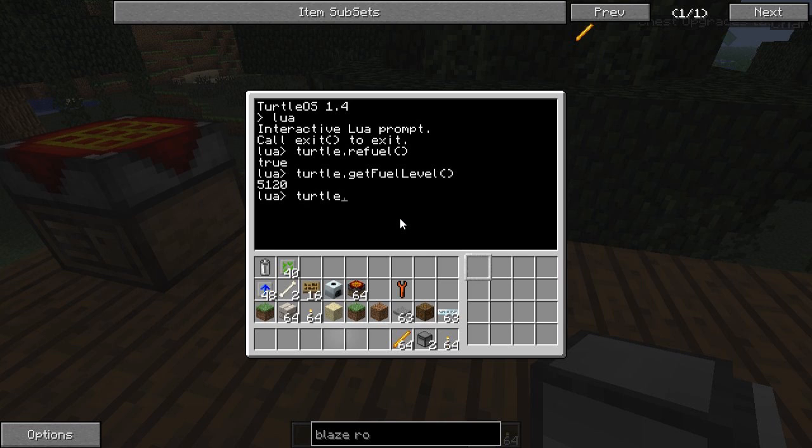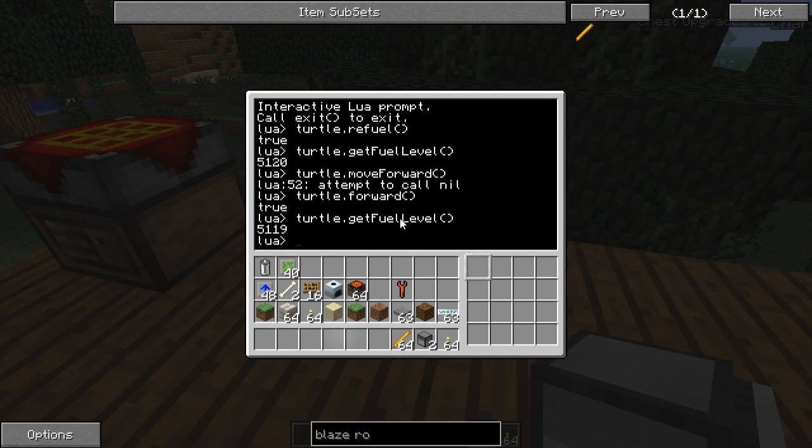So if we call turtle.forward, it moves. Then calling turtle.getFuelLevel again — now it's one less. So it uses one fuel per movement.